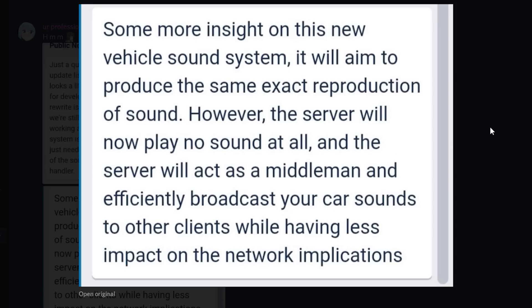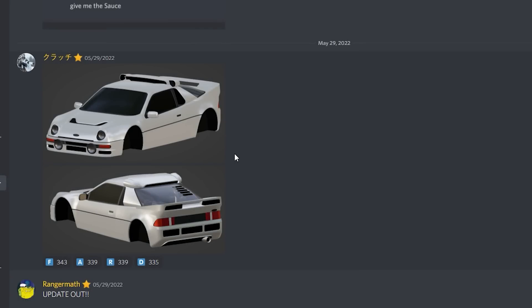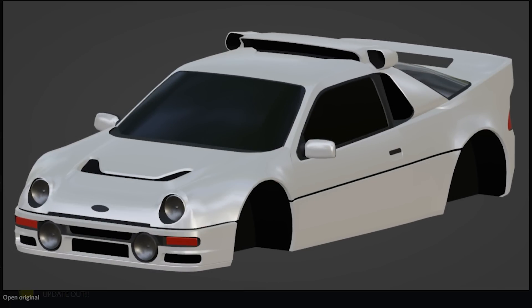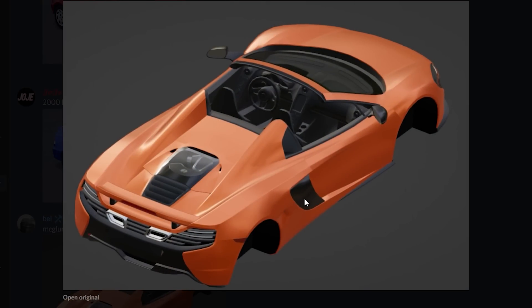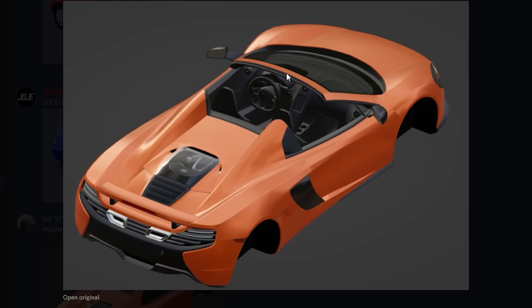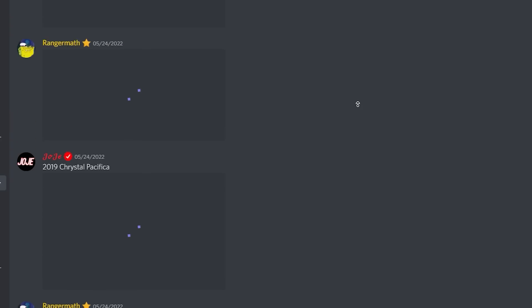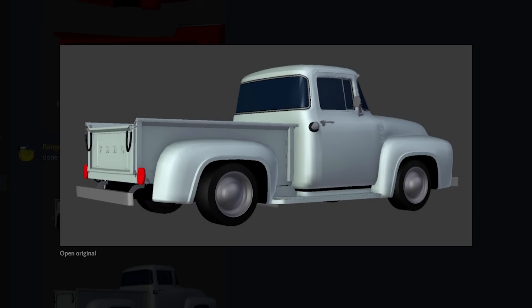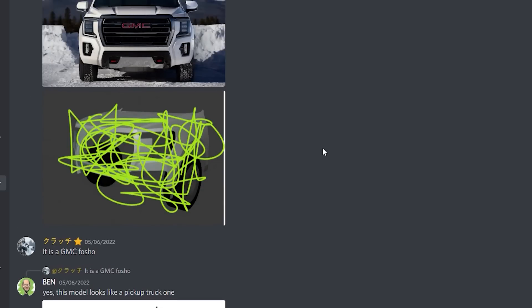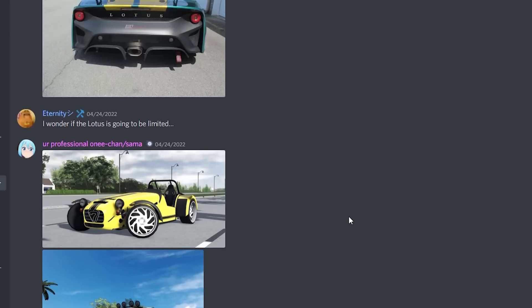They're doing a big rewrite and there are so many cars still in development that haven't come to the game yet — for example, a Ford right here that hasn't been added. Same with an Aston Martin, and this beautiful convertible McLaren — take a look at that interior detail. There's also another car that hasn't been added, plus a Ford pickup truck, an old Volkswagen, and a Porsche. Who knows, maybe we'll get some of these cars in the next update.